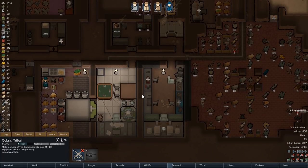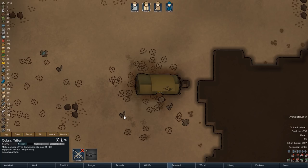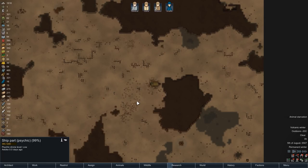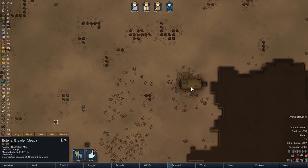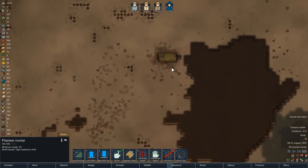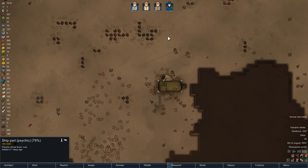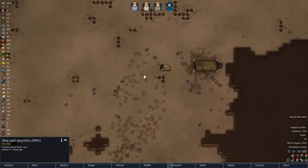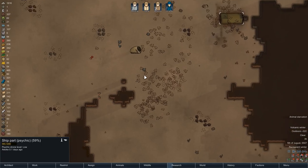Just at that moment we have our first event of the episode, and unfortunately it's not a good one. A psychic ship has landed on the ice sheet and is now giving all of our colonists a minus 12 mood penalty. That is something we cannot tolerate so let's fire up the mortar. The first shot is an immediate success and we can see we have two lances, a scyther, and a centipede. The next shot instantly kills one of the lances, and shot number three also finds its target.